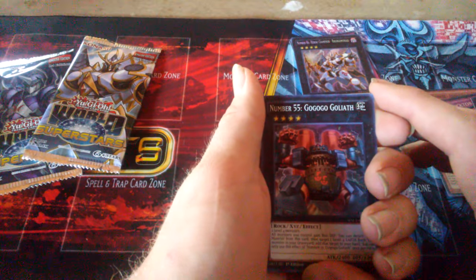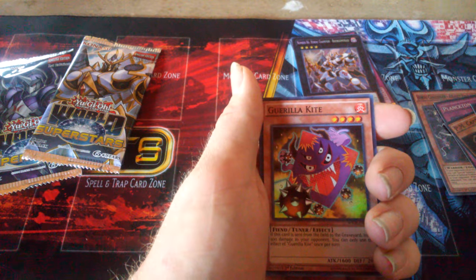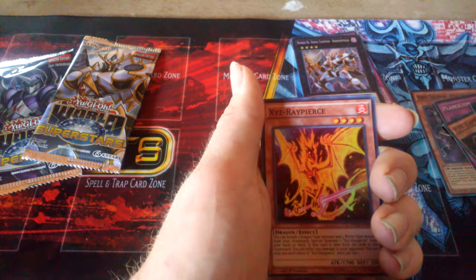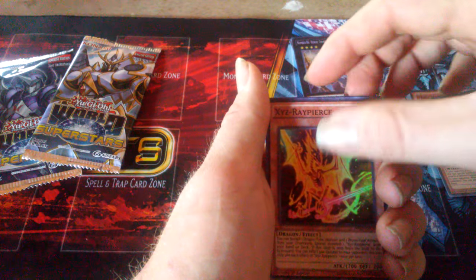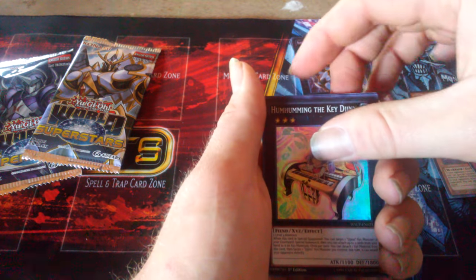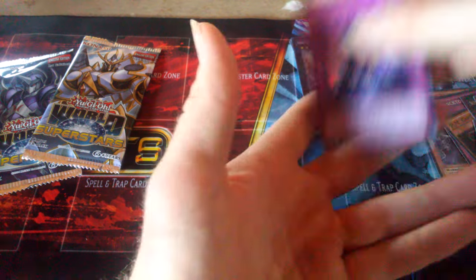We got Number 55, Go-Go-Go Golem, Guerrilla Kit, and some other common cards. And another Door of Destiny — Door of Destiny again. I hope I don't get another one.